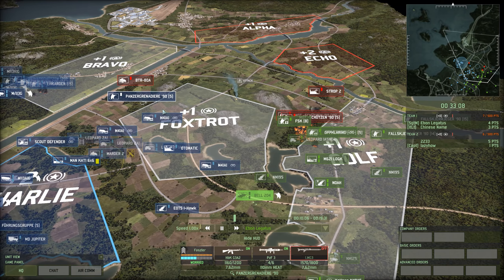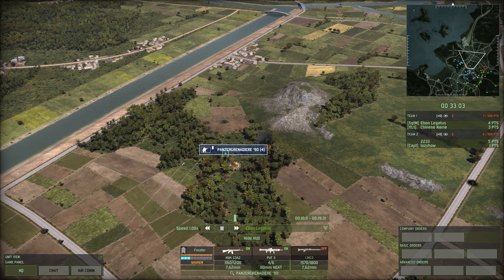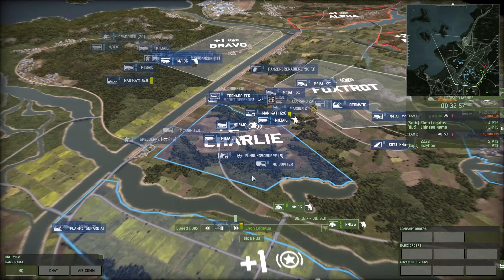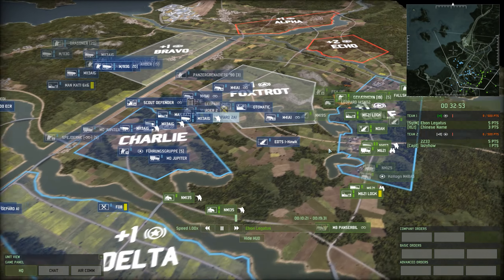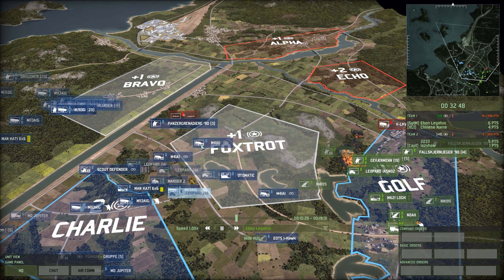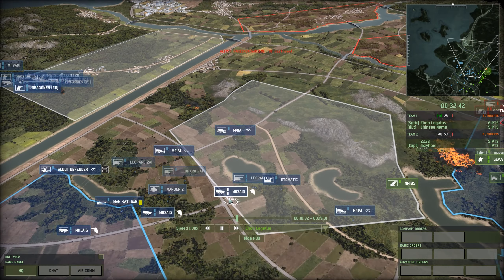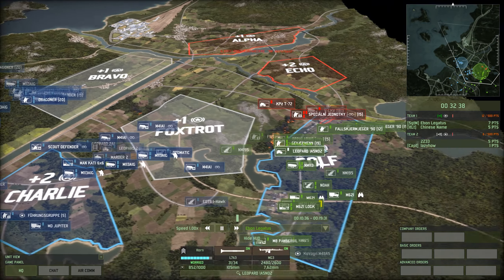I could have retreated the Panzergren back sooner - probably should have, to be honest. I was just hoping to exploit that gap a little bit. So I'm trying to pound in a couple of artillery shells to cover their retreat. In the meantime, a couple other units of infantry are coming up as the screen for my push into Foxtrot - sometimes that's all you need, just a couple of bodies and enough guns.